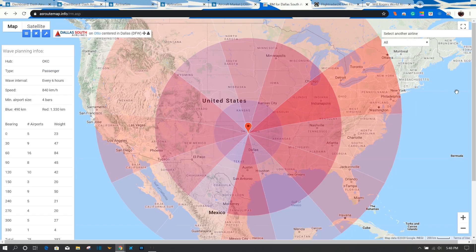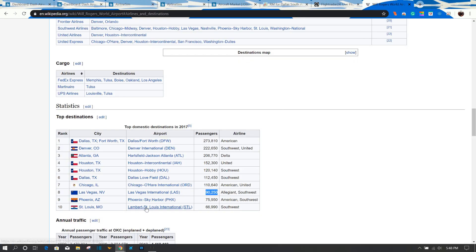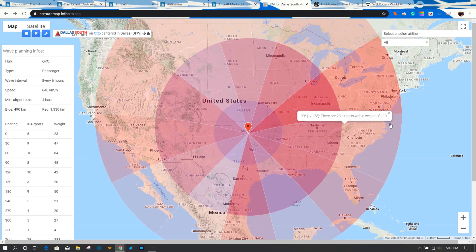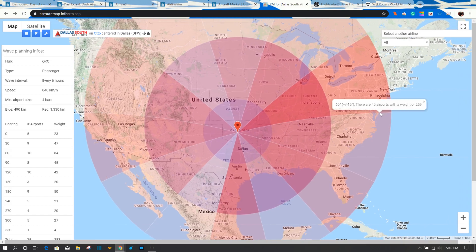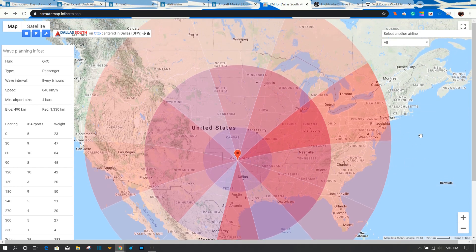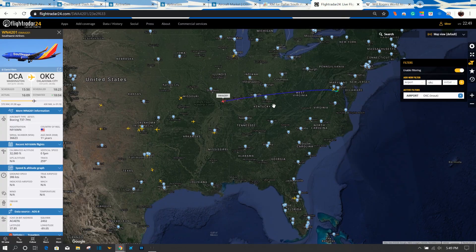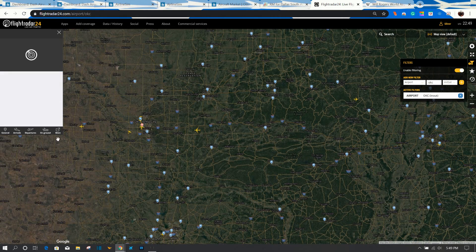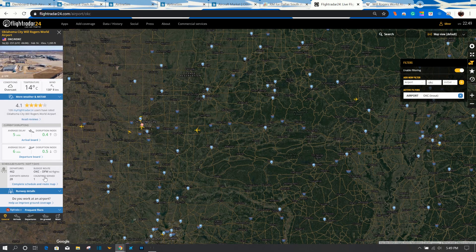We also want to know if Washington is on the list — and Washington is not. That's kind of going against my plan, but with Los Angeles and Las Vegas being on there, Washington National, Washington Dulles, or Baltimore would probably be good airports to start with regardless. FlightRadar is the more up-to-date tool, so let's pull up Oklahoma City there.